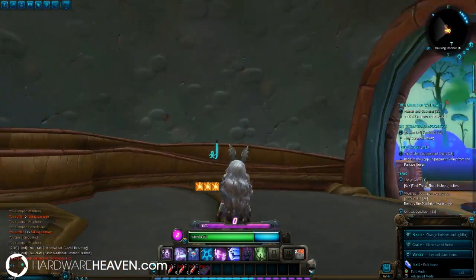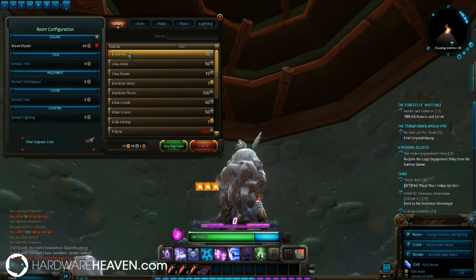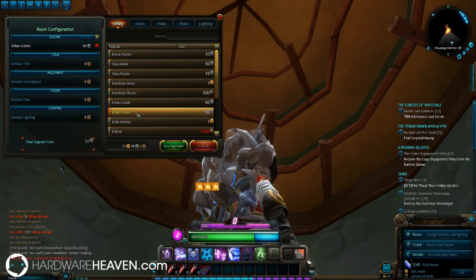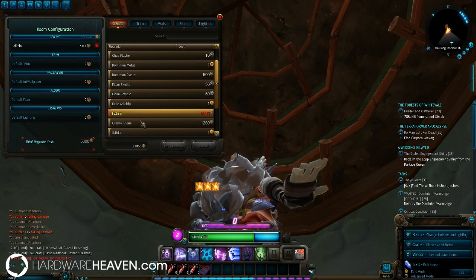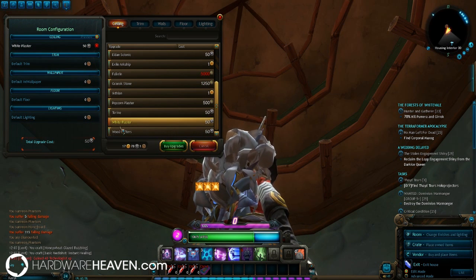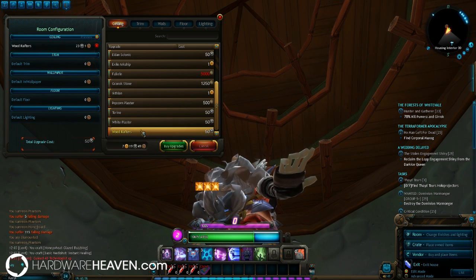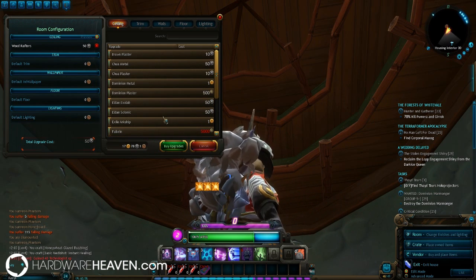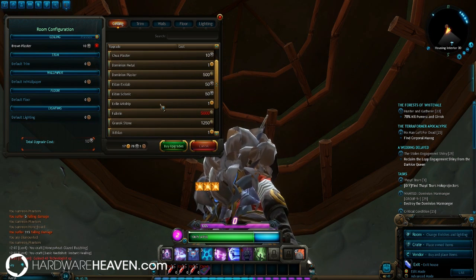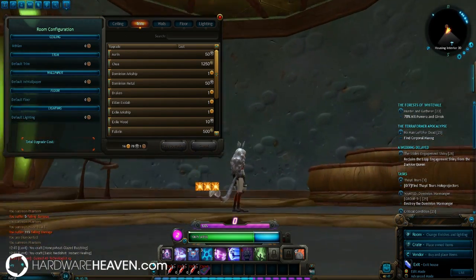Let me take you through how you do this customization. We'll click on Room — currently the ceiling is like this, but we can change it. You'll see options like Plaster, Metal, Exo Lab, Eldan, Ark Ship, Granok Stone, and various other bits. When you actually buy upgrades you do get housing currency — I've so far unlocked 1,283 of it and I can buy things with that. Let's make this room really different — I like this Ikthian one, let's buy that.